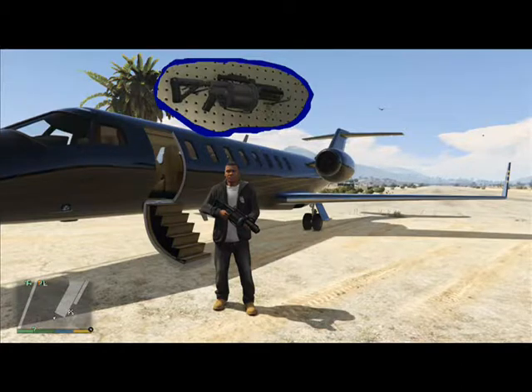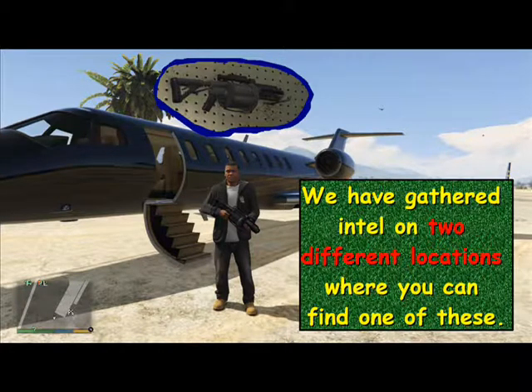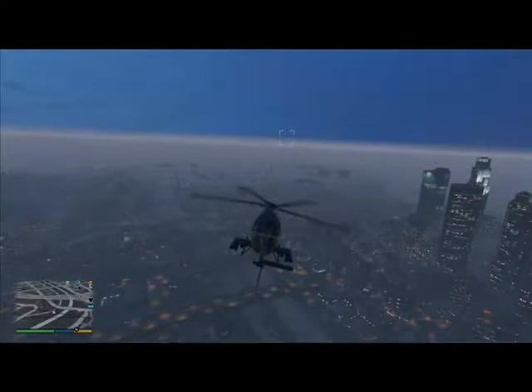Let's start out — we've gathered intel on two different locations where you can find one of these. Let's take a look at location number one. Here we have aerial footage of one of the locations, which I've circled. The location on the bridge is circled in green.